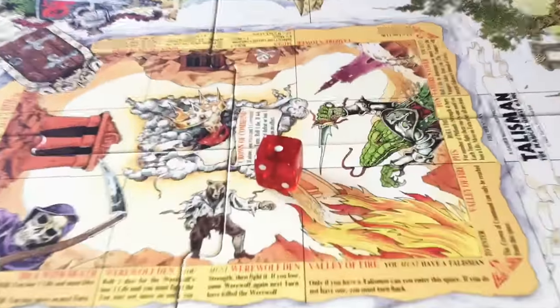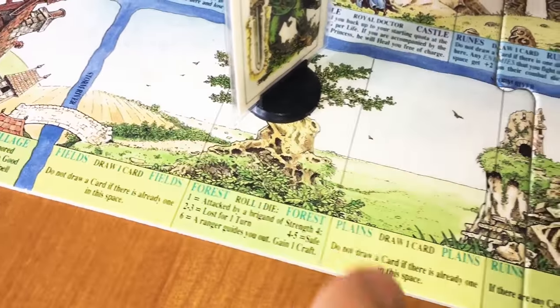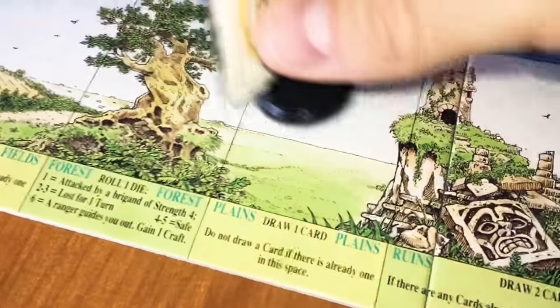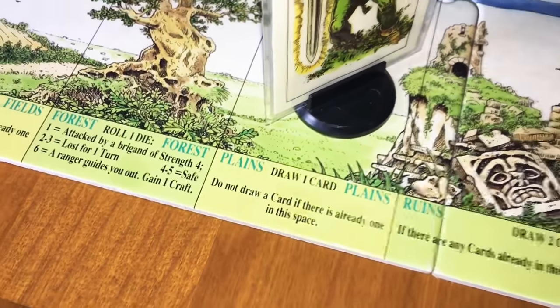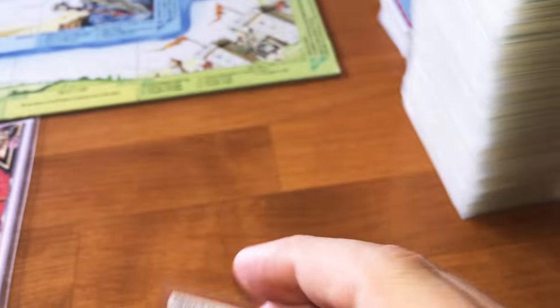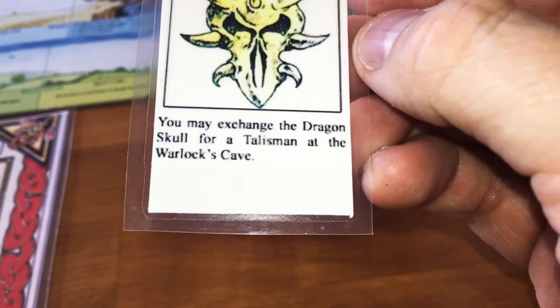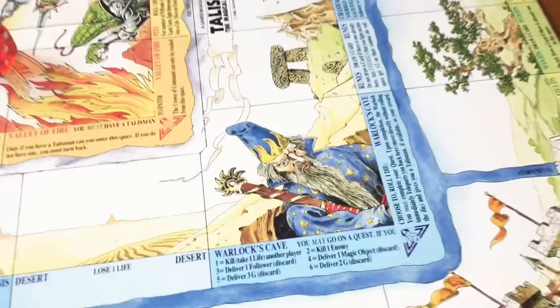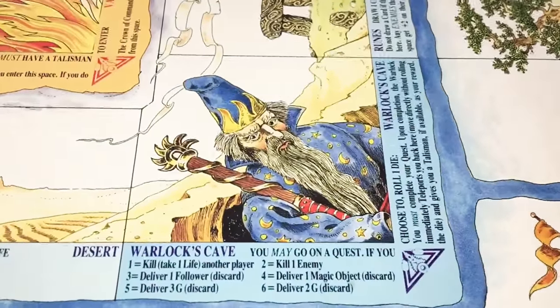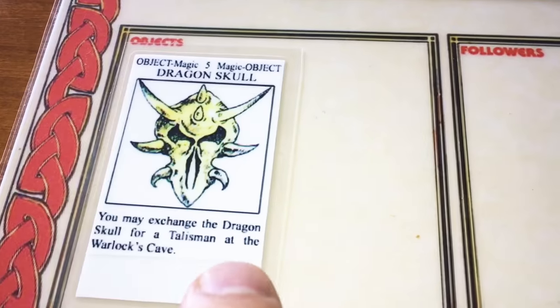First roll for movement — a one. We're currently on the forest space. We can go to the fields or the plains. Let's go to the plains and draw one adventure card. An object: dragon skull. You may exchange the dragon skull for a talisman at the warlock's cave. So if we reach there, we can discard this card and get ourselves a talisman. We just place that object right here.